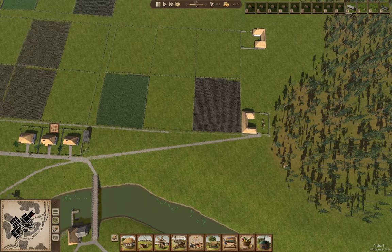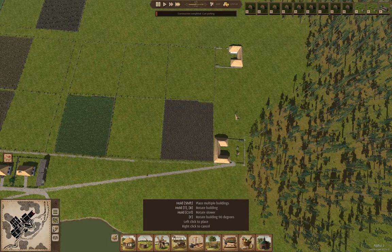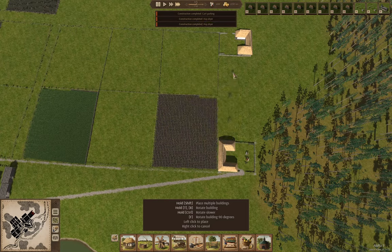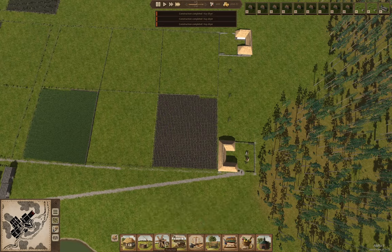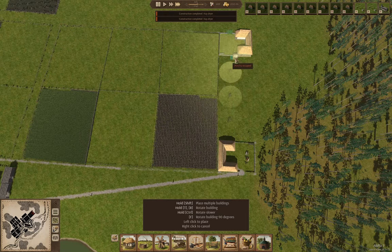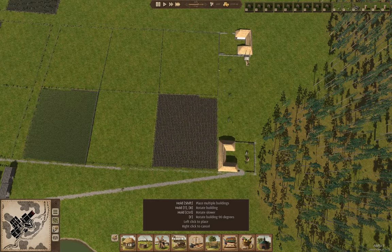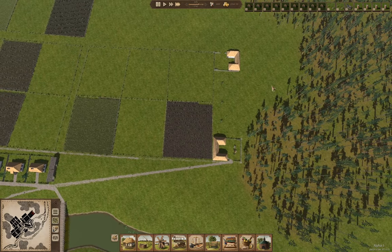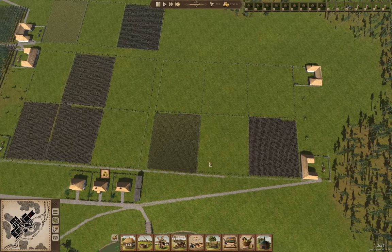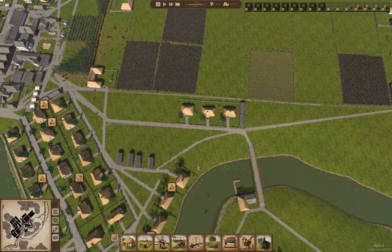Over here we're going to need a production hay dryer. We're going to need a couple of hay dryers. Let's build a couple of these — one, two, three, four. We definitely need to have some hay production over here. By having that, we should be okay with the oxen, and then we can set up more cow sheds.